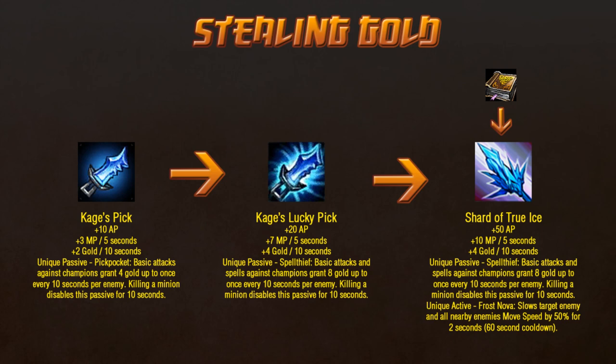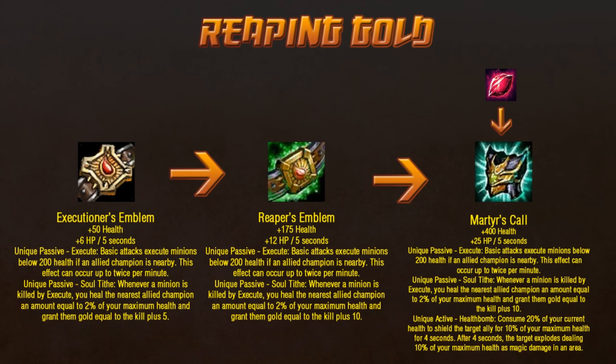My favorite part, though, is that you can target an enemy with the active ability, not an ally. I've wanted this to be the case since it came out last year, so I'm happy to see this change. Much easier to hit an enemy than it is to make sure an ally is and will stay in range. Now, I've saved the strangest for last: Executioner's Emblem, the guy that stole Emblem of Valor's picture. It gives health and health regen, making it ideal for a tank. For gold, twice a minute your basic attacks will execute any minion below 200 health, provided you have an ally nearby. Whenever a minion dies by this effect, you heal the nearest allied champion for a percentage of your max health, and they also gain the gold for the kill plus 5. This is a really interesting effect, and I'd be interested to see a lane with two champions who both have this item. They would be quite beefy, well-sustained, and still have plenty of gold between them.